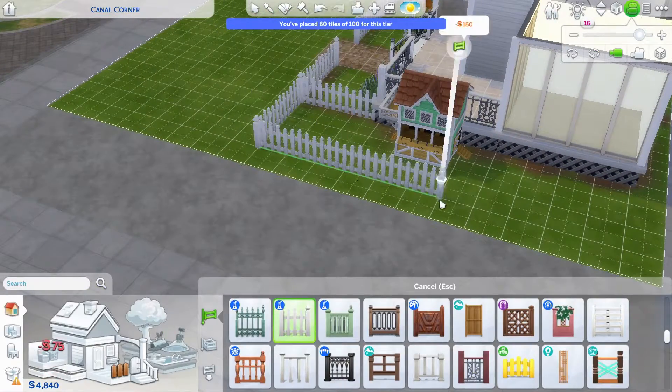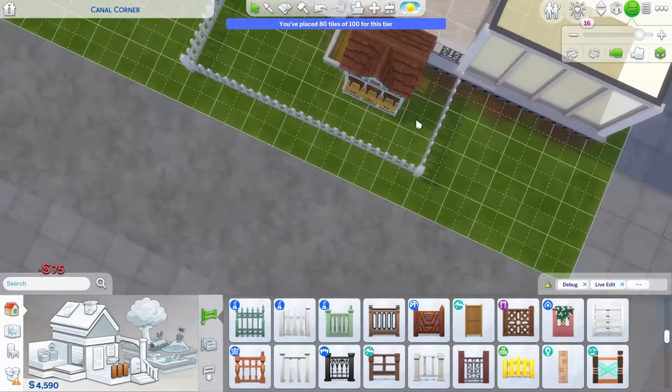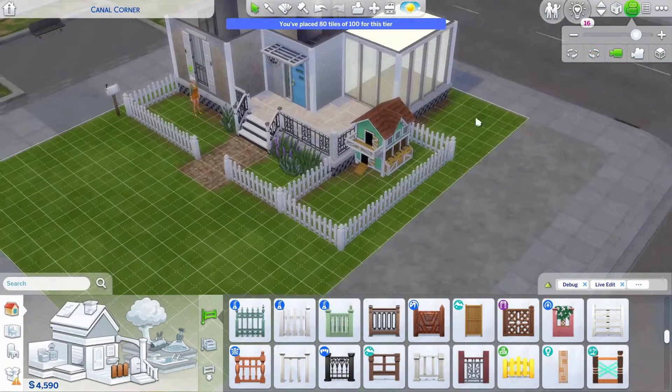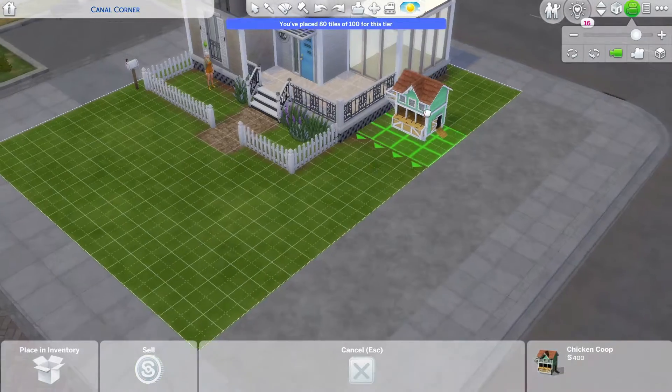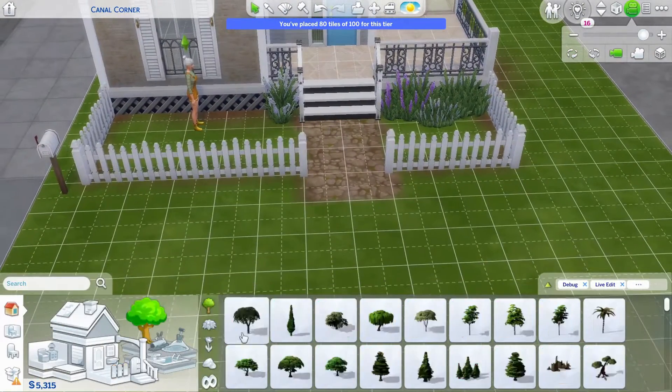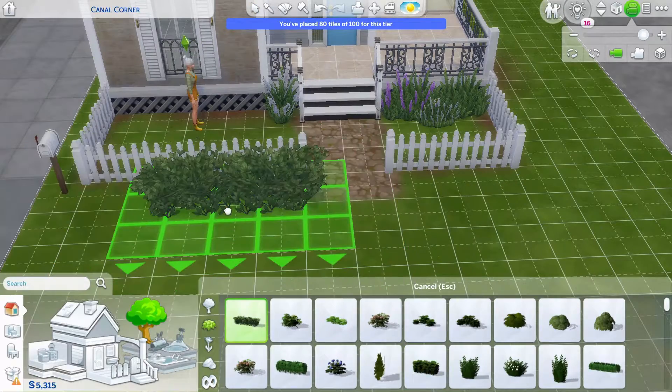Because we have the Simple Living trait on, I really wanted to be able to have a chicken coop. I did look at having the animal shed as well but it was way too big for this lot, so I just settled for the chicken coop. And you can see I'm really struggling to figure out where I want to put it.